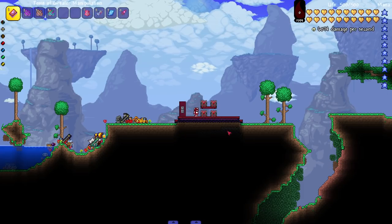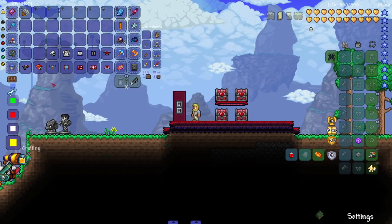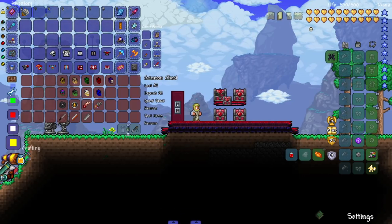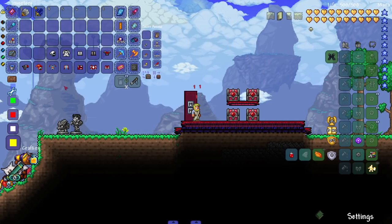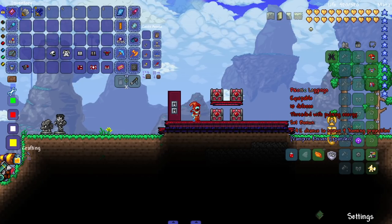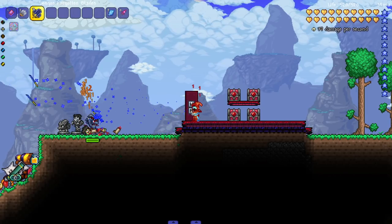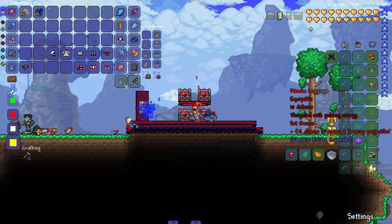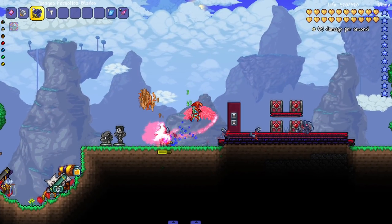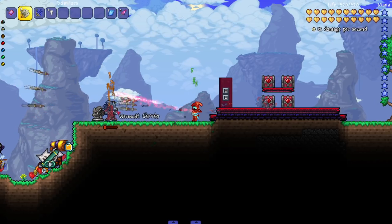There might be some I missed since the mod is kind of messy, but let's finish by looking at the armor. There isn't a lot of armor in this mod, which is kind of weird when a mod adds its own damage type. The Psionic Hood — threaded with pulsing energy — has a set bonus with a 4% chance to spawn nine homing projectiles. I look like I'm about to go skiing. Four percent is kind of low but that's usually pretty high in Terraria.